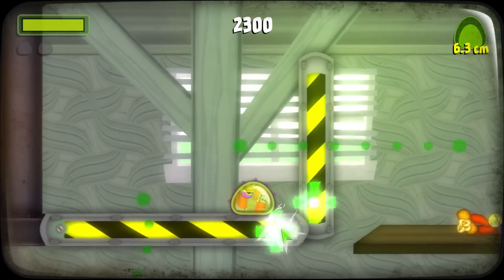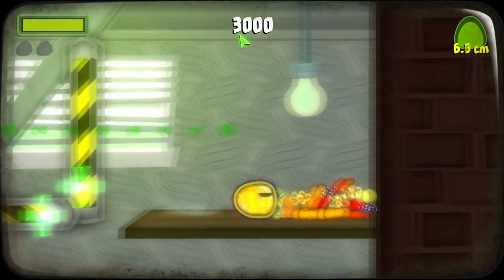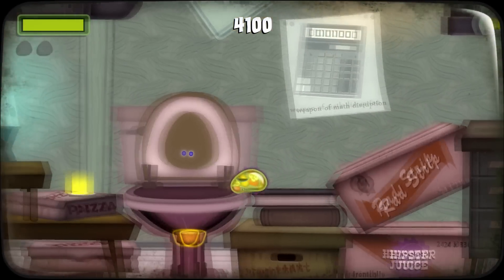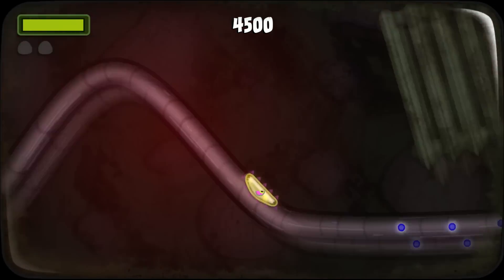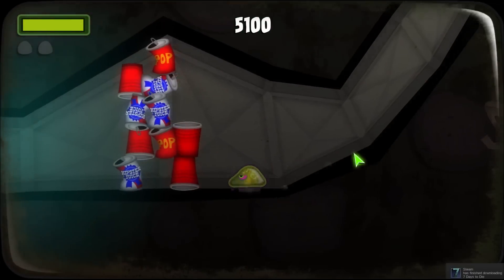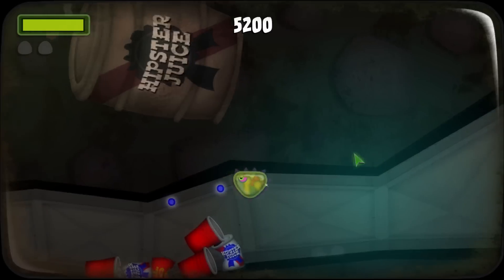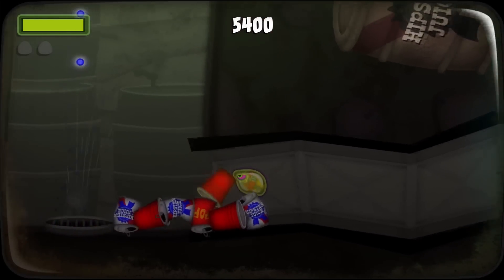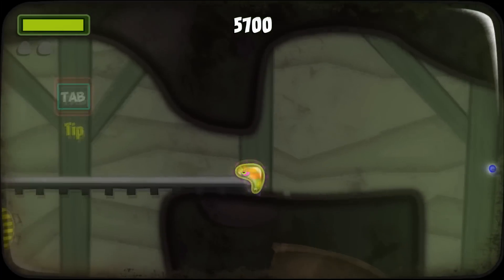I want to move that stuff. Absolute genius at work right here. Going down the toilet — you don't really want to go down a college student's toilet. Oh, Steam is finished downloading Seven Days to Die. Good stuff. As you can see, when you're not big enough you can't eat certain things — but when they do reach a certain size, I will be able to chomp on them. I'm missing a lot of blue things but whatever.